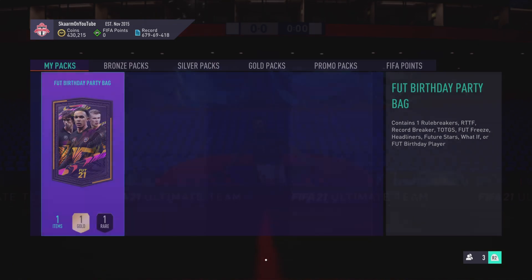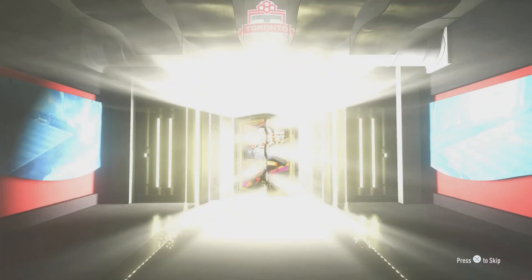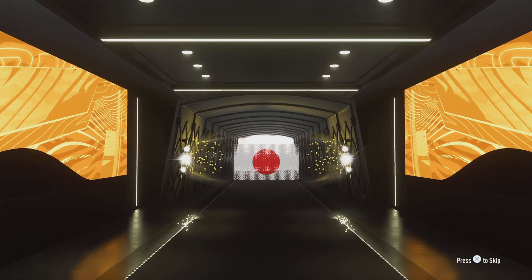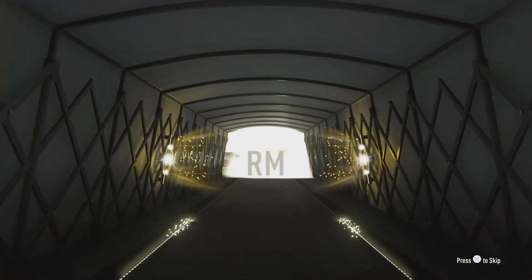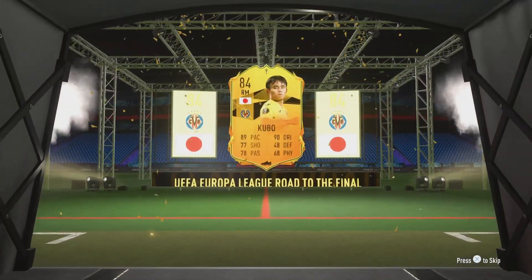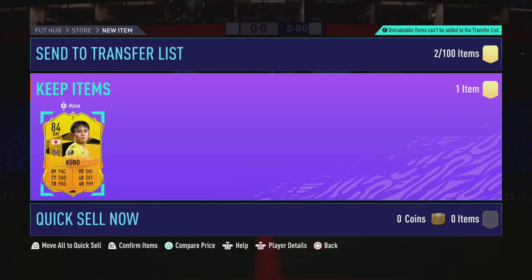All right, here we go, time to open the FUT Birthday Party Bag SBC. I really don't expect anything great from this, I'll be honest — I definitely don't expect a FUT Birthday card. And of course, what is that? That's a Europa League card — Kubo. That is so, so bad. That's probably one of the worst 84-rated cards. That is a lot of fodder gone for absolutely nothing.